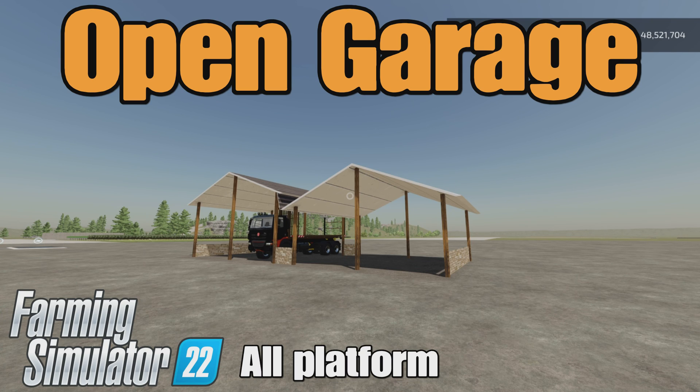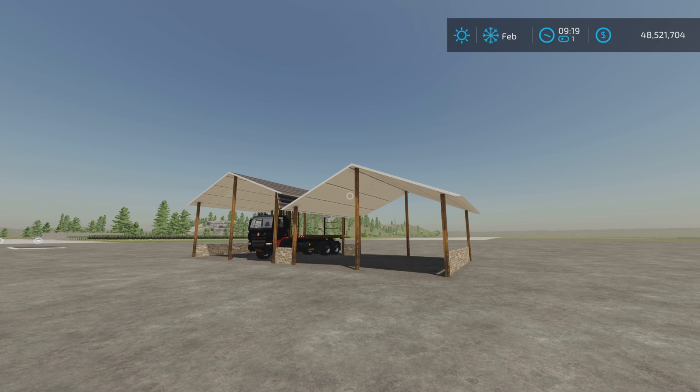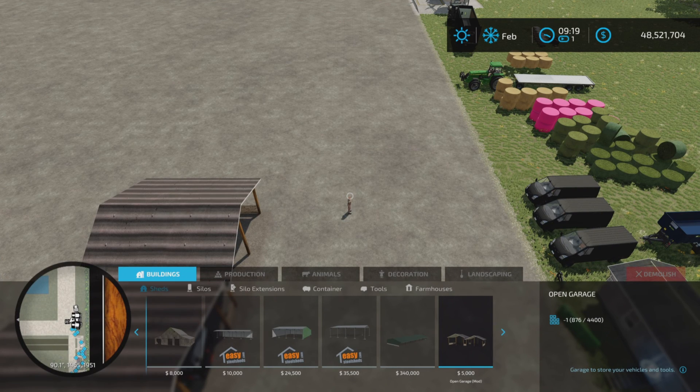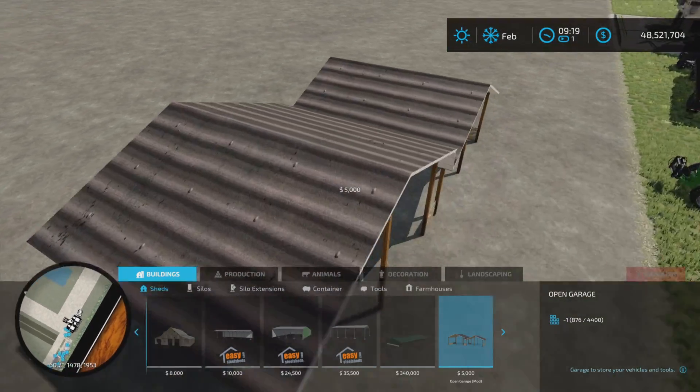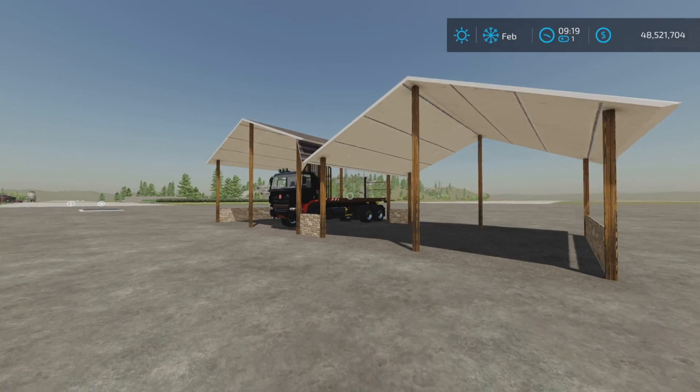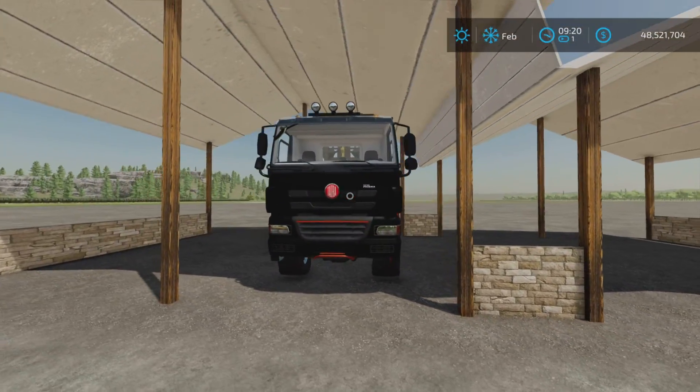Loony Farm Guy here, and this is Open Garage by Flinttown Modding on Farming Simulator 22 for all platforms — PC, Mac, and console. I'm on PS5 here on the Rock Crawl map. This is 89 kilobytes to download and is found under Buildings and Sheds. It costs five thousand dollars with no alternate colors.